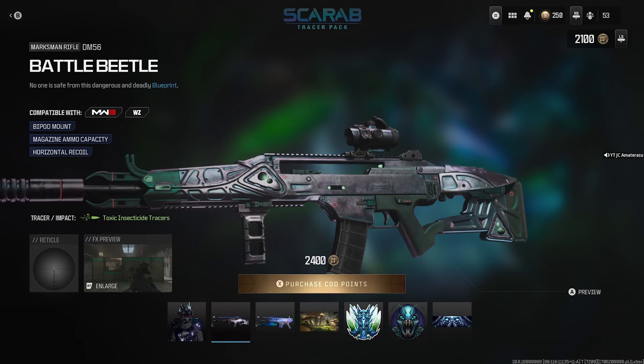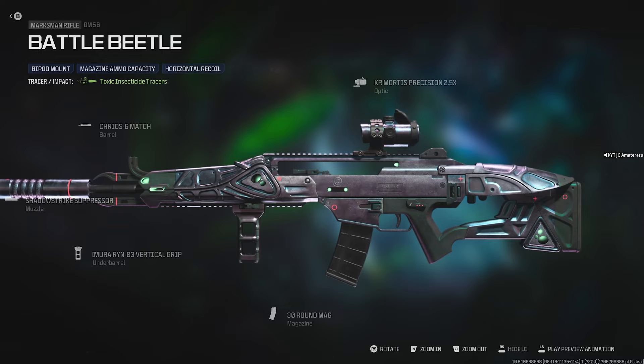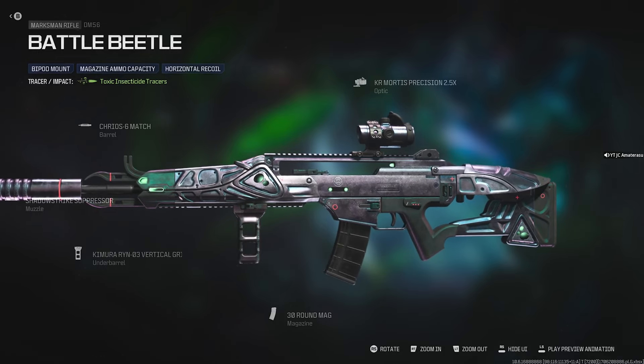DM-56. Bipod mount. Magazine ammo capacity. Horizontal recoil. Damn. Holy. The Battle Beetle, bro. Looking like a Beetle for real. See the eye? You can see the front. You can see the horn of it — that's actually pretty lit.